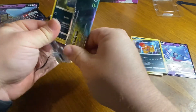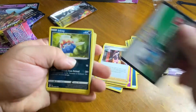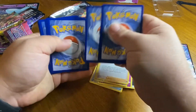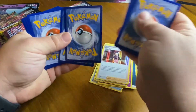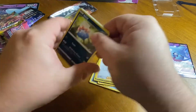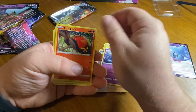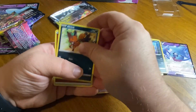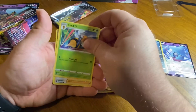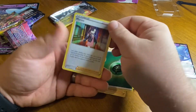Last one — let's see if we get anything. One, two, three, four. Alright, Inkay, Nickit, Hatena, Sizzlepede, Nickit, Energy, Hatrim, Beedrill, Hop, Energy, another Hollow Marnie.